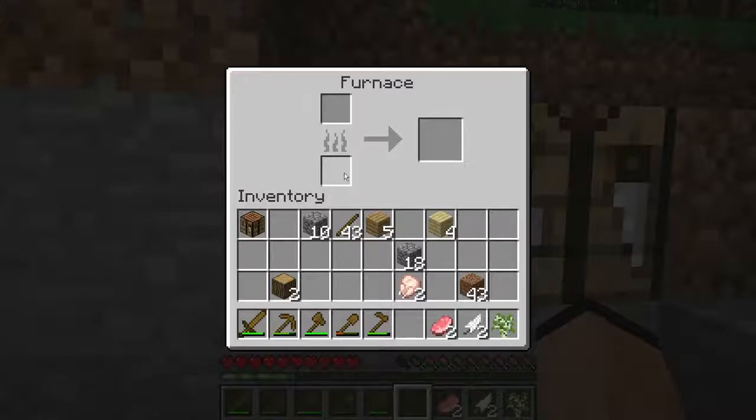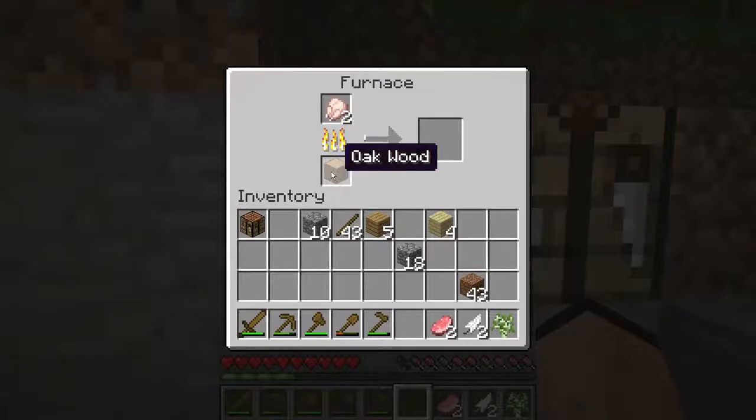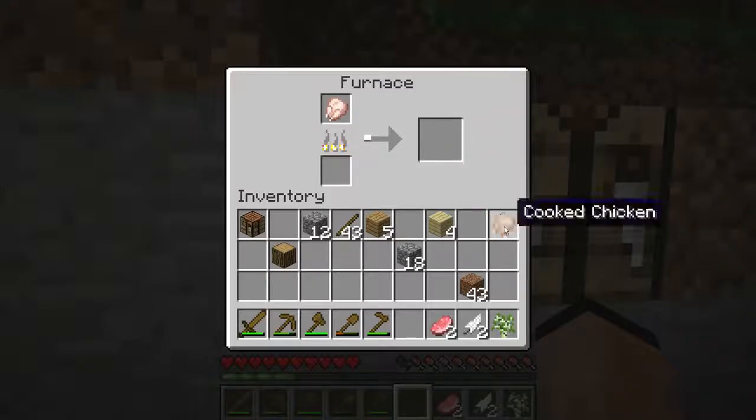We have a top and a bottom. The top part is where we put stuff in that we want to process. We can use it to cook our meat — so those raw chickens from the other episodes we can put in there. We put some wood down here and it will burn the wood to cook the chicken. This arrow filling up means the chicken is cooking.